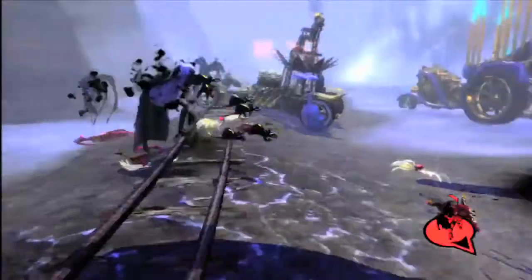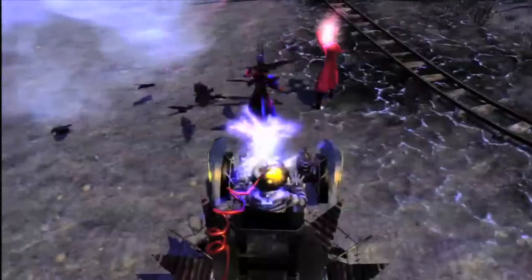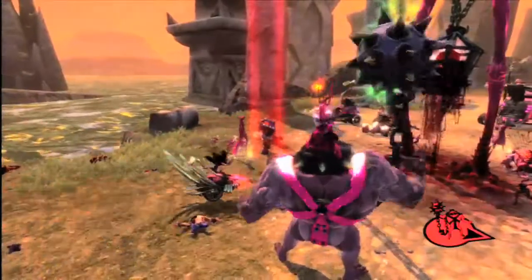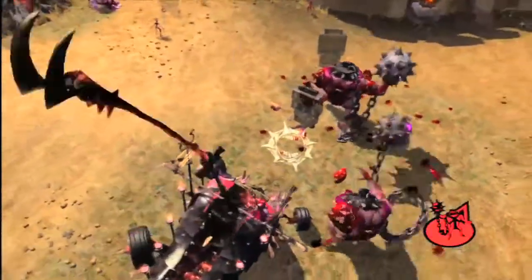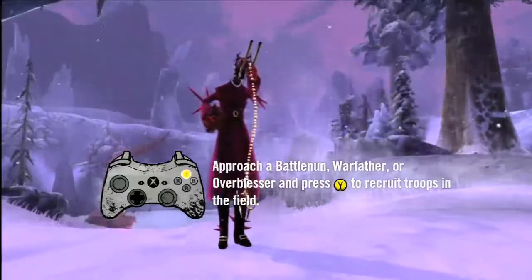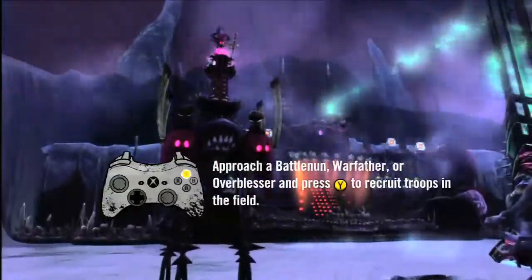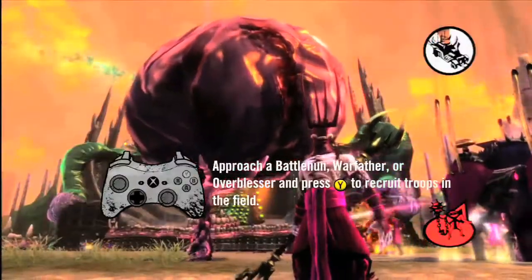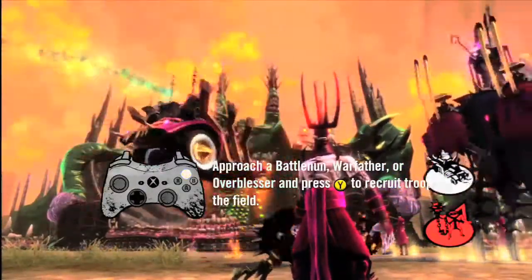and dirigible units drags their enemies down to their level. The Tainted Coil spreads its demon seed using a perverse hierarchy that includes battle nuns, war fathers, and over-blessers, whose double-team attack gives unholy birth anywhere on the battlefield.